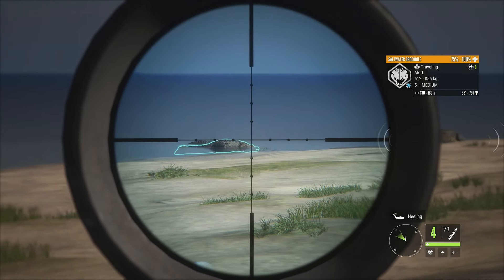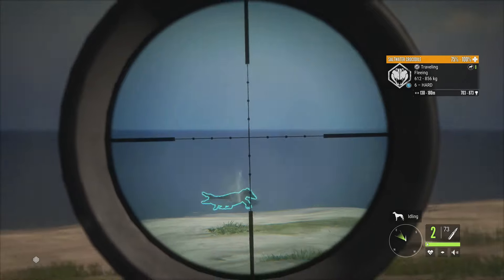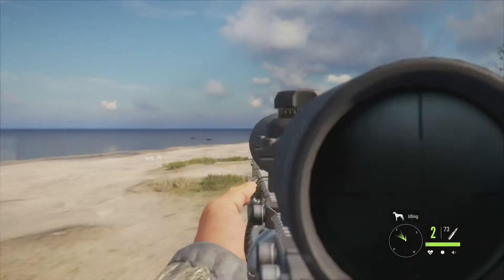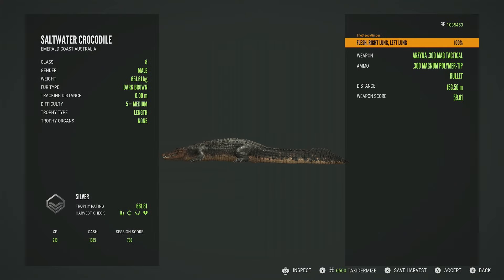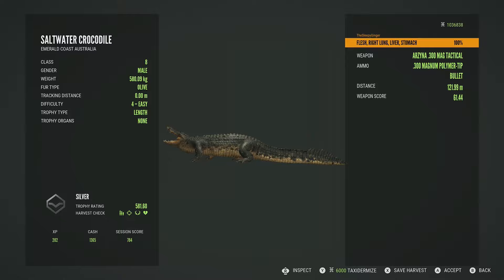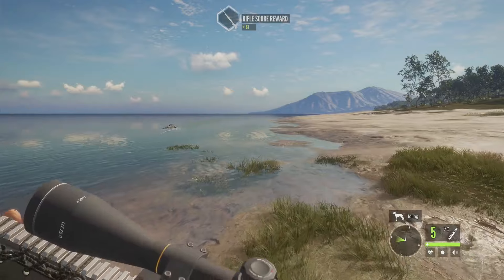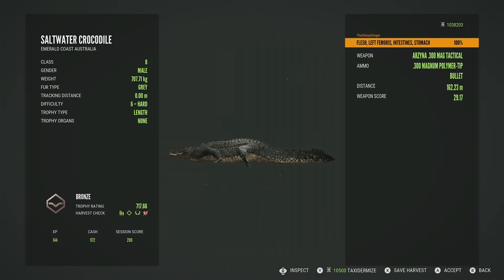We've got three males over here — a level four, a level five, and right behind him a level six, and he's only alarmed. All three of them have went down. The level five is a silver 661.81, double lung. The level four is a silver 581.60, right lung, liver and stomach. The level six — I think it got a bit far back. He is a bronze 717.66, intestines and stomach, way farther back than I thought, which is unfortunate.